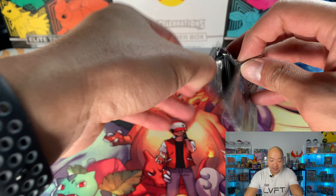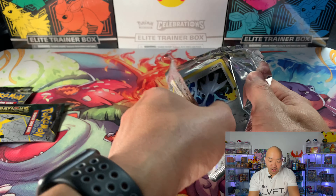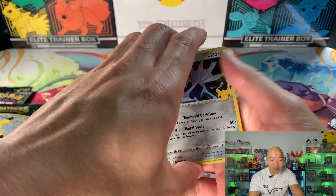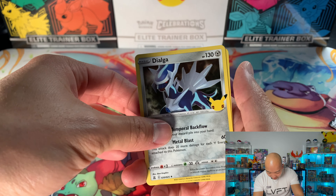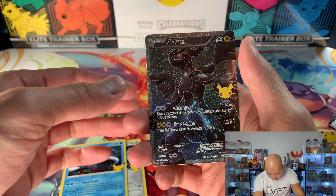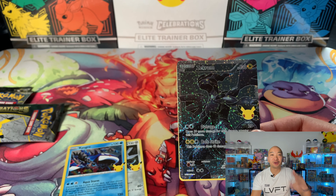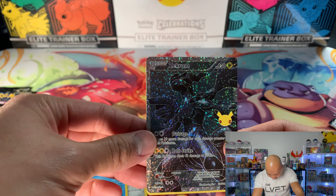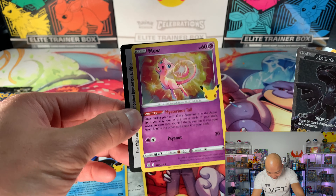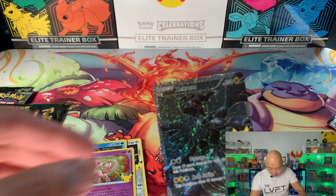Got lucky with my last one - I got Venusaur, Blastoise, and the gold Mew with my first set opening, so it was pretty cool getting that. Okay, we got Dialga, Kyogre - whoa, we got a Zekrom! We do not have a Zekrom yet. Awesome, awesome. And we got a Mew. Off to a great start - Zekrom, you look awesome buddy.